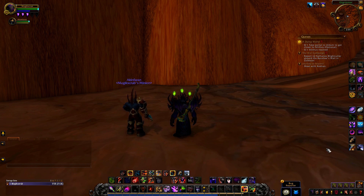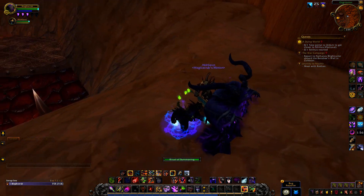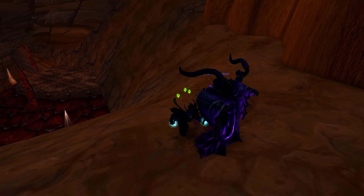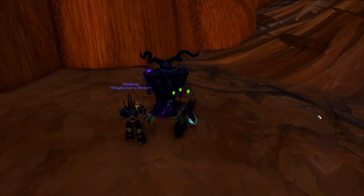The very last animation, which you can use on any spec, is the Ritual of Summoning. The way it works now is a little bit different — you see the wardrobe appear with a portal inside. Basically it just makes it a bit more obvious for people to click when you summon this thing now.